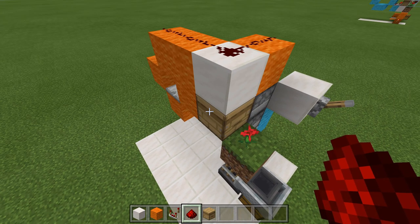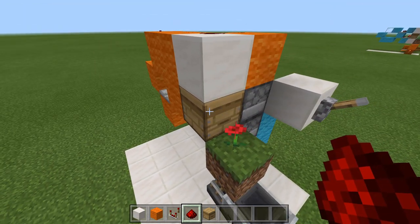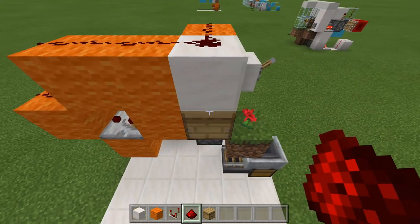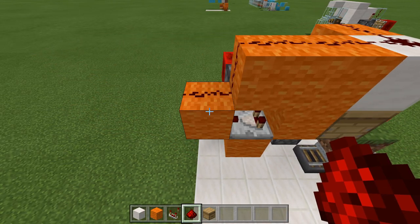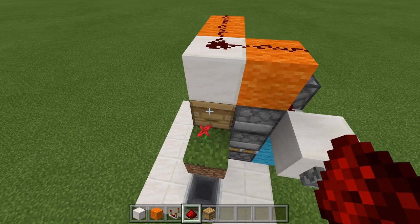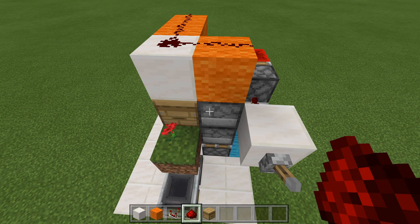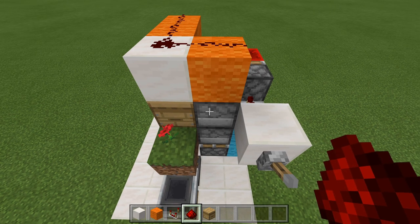As I explained, the honey levels will go up to a level of five. One honey level is equivalent to one signal strength, so we have one, two, three, four, five. And once this gets to five, this is going to be full. That's going to power our dispenser to either harvest it for honeycombs or honey bottles.